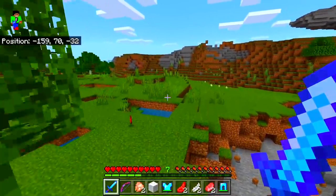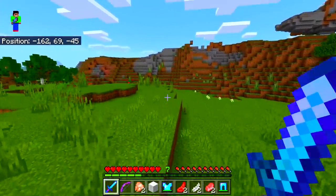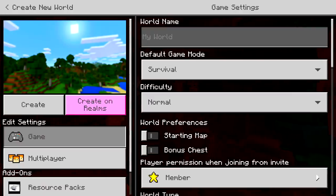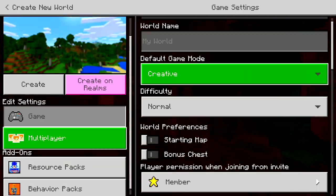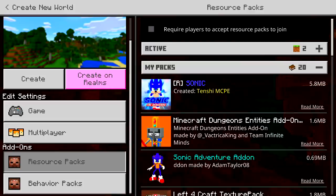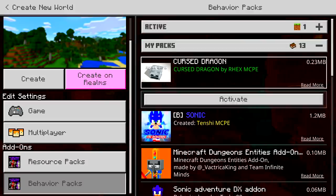I really wish it dropped something — like this weapon here — because you really deserve it. Alright guys, we're going to create a new world because I want to test something to see if it's actually possible. I haven't tried it yet — Cursed Dragon mod on with the Siren Head resource pack.